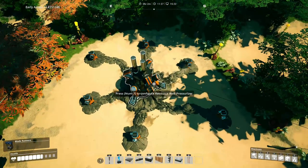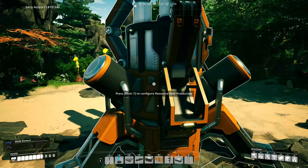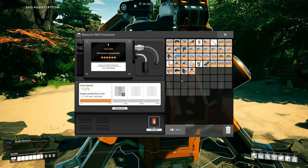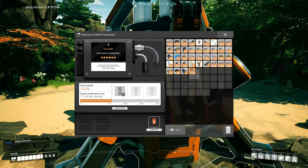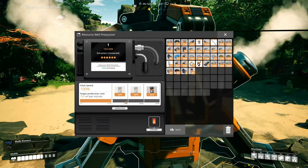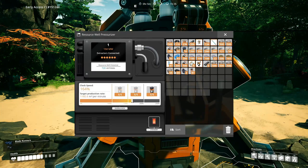From above, you can see the six extractors and how we could quickly divide them. Seeing as this pioneer needs to run two separate pipes, he may as well overclock the pressurizer to achieve the maximum output possible for both pipes, which would be 1,200 water per minute.